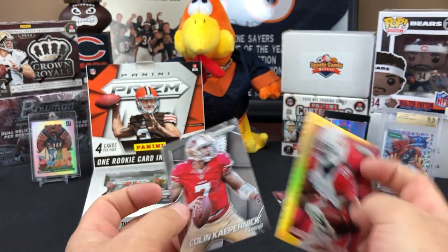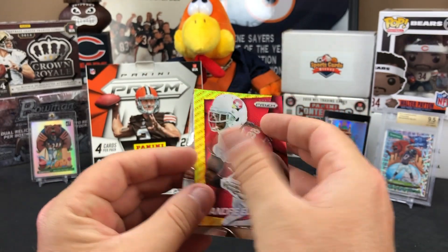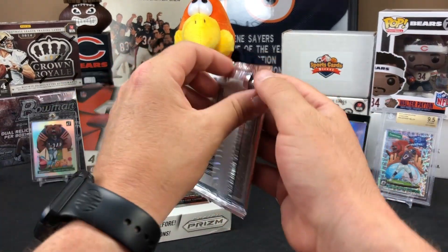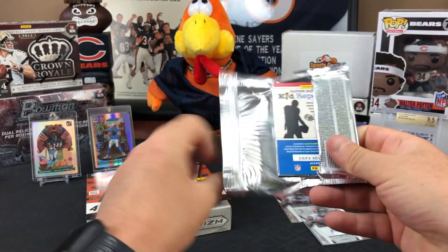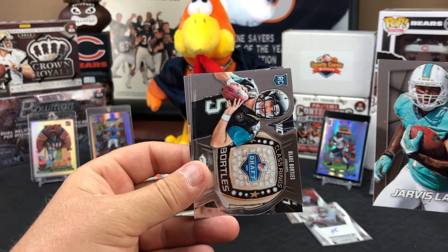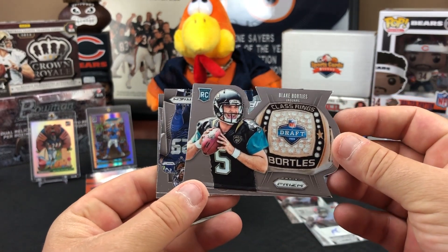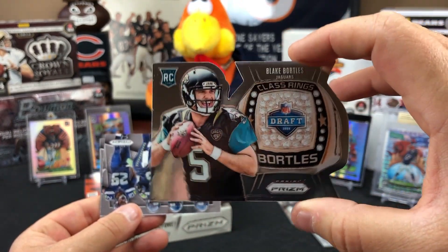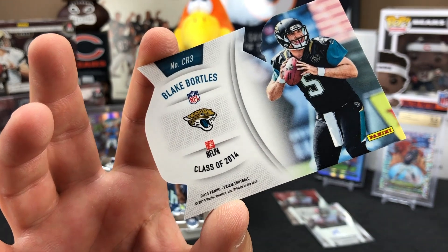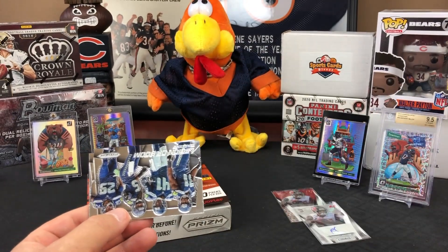A yellow-and-red Andre Ellington card appears, which doesn't seem to be numbered, along with a Colin Kaepernick. With autos in every pack across 20 packs, that could mean 20 autos total. A Jarvis Landry die-cut class ring insert and a Blake of the Year die-cut with a checkered pattern also appear — very cool inserts.